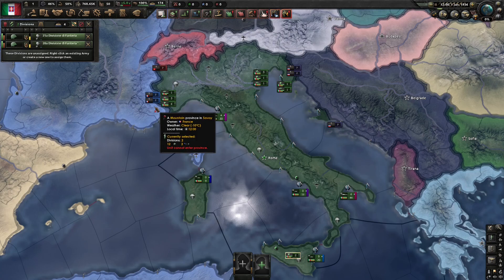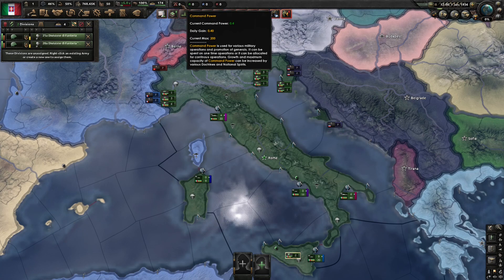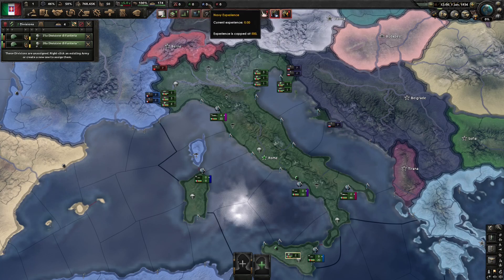Okay, back to the toolbar at the top of your screen. So now we're up to your command power and army, navy, and air force experience. These are all important, but generally the big ones to keep an eye on are your command power and army XP.